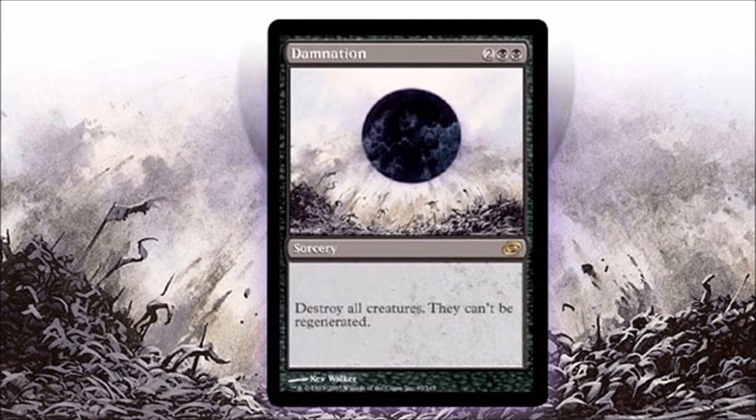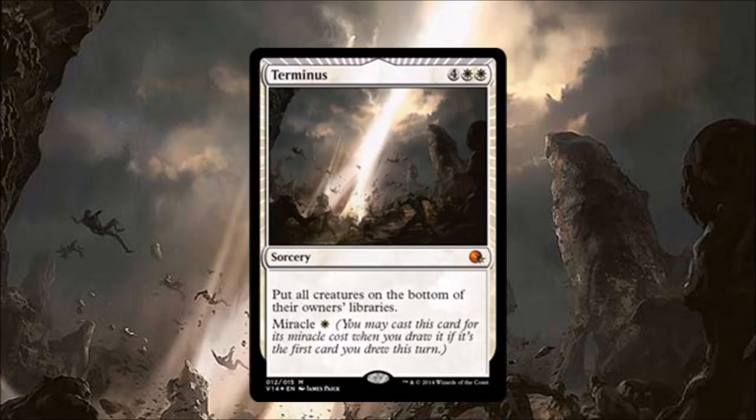Number five: Damnation. Everything you love about Wrath of God, Damnation is, except it's black. The reason I have Damnation higher than Wrath of God is because there is such a demand for Damnation to be reprinted. I feel both black and white should have a wrath effect similar to each other — I love the symmetry.